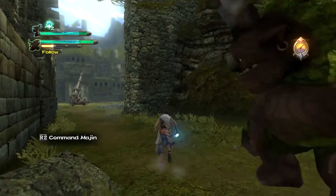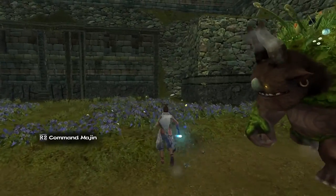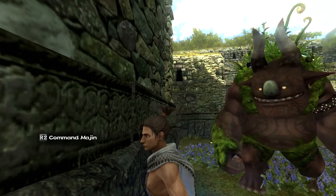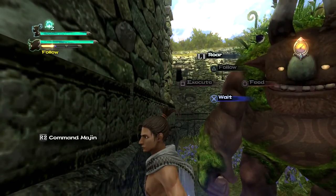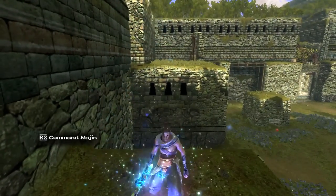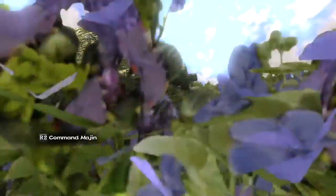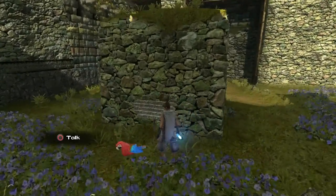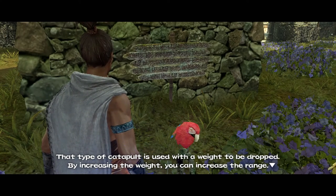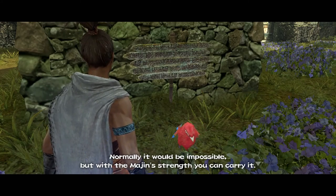We'll try to find a lever or something. What is that? Some sort of catapult? Can I go up here? Get on back and get to a high place. You guys discovered new treasure! That type of catapult is used with a weight to be dropped. By increasing the weight you can increase the range. If the stone doesn't reach the target, find more weights and put them on it. Normally it would be impossible, but with the Majin's strength you can carry it.